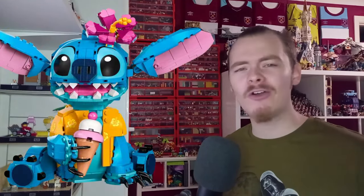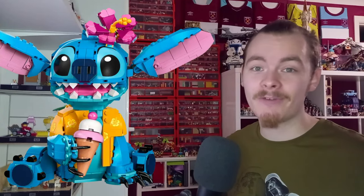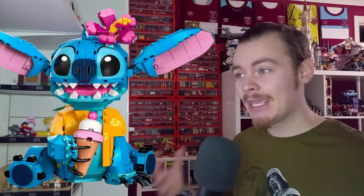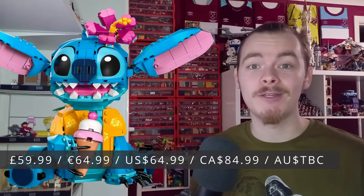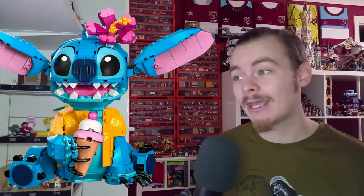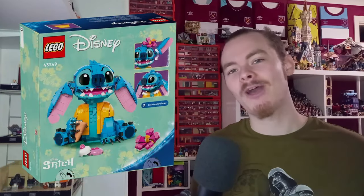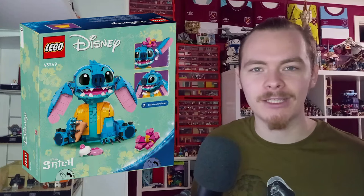Going to official LEGO reveals — we have the buildable Stitch, which is £60. For a long time there were rumours of both a buildable character and a Brickheadz, and now we have the buildable version confirmed. It looks really cool, coming with a few accessories: the flower in the hair, ice cream, and the Hawaiian shirt. It appears to be quite a sizable model, as you can see with the child playing with it.